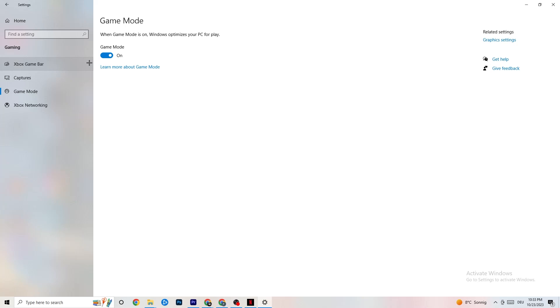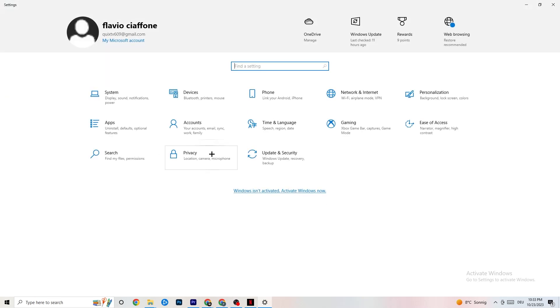Next, go to 'Game Mode.' This is a little tricky because it won't work the same way on every device. Some PCs perform better with Game Mode on, and some need it turned off. You need to check it for yourself — turn it on, turn it off, and see which works better for your PC.